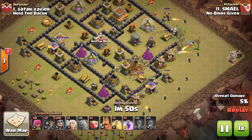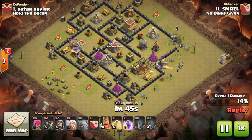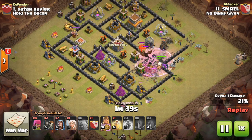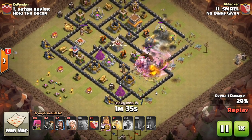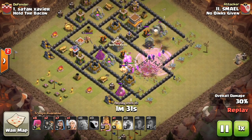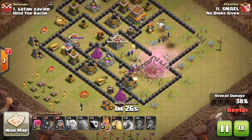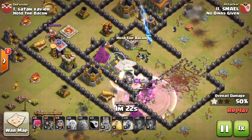He wall-breaks his top golem in and creates the funnel using wizards all around the outside. He actually has three golems — I didn't notice that at first. He rages up his wizards to take care of that dragon since he doesn't have any poison spell. Some big bombs go off up top but narrowly miss some of the wizards, and the wizards under rage hurry up and clean up that middle compartment.